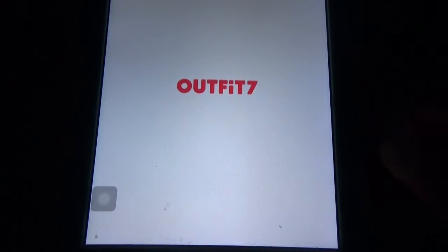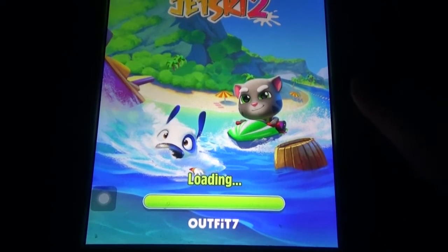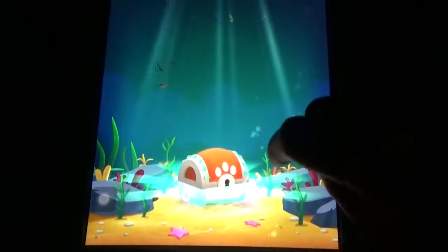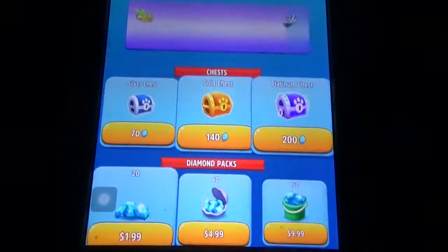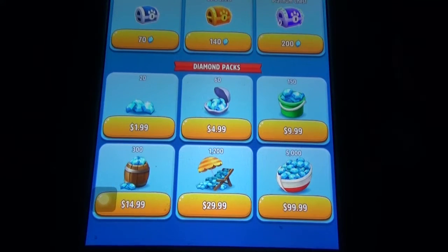Coming to Talking Tom Jet Ski 2 — in Talking Tom Jet Ski 2 there is a building option, so we need diamonds and coins. In every game, coins you can collect by running. Keys, diamonds, and bombs are harder to collect — sometimes you can watch a video to earn them. For the building option you need coins and diamonds, and in the store you can buy diamonds for real money.